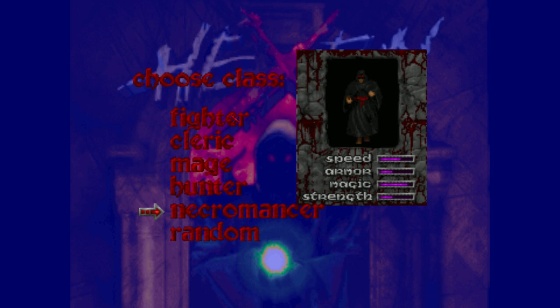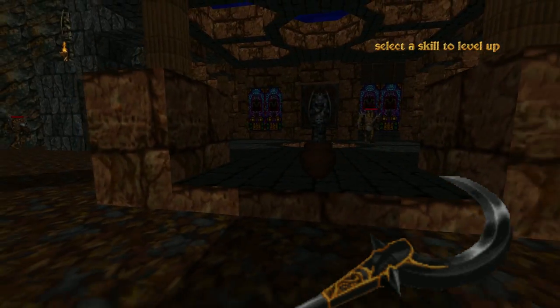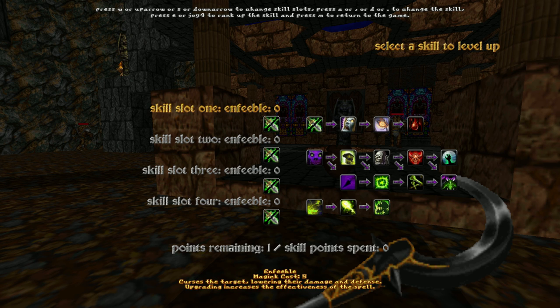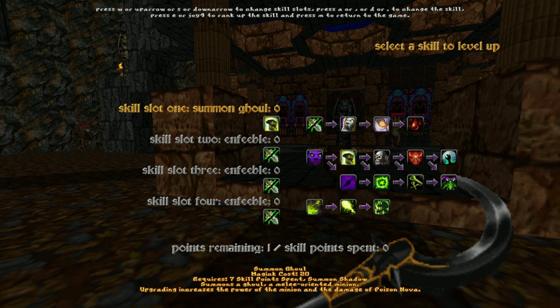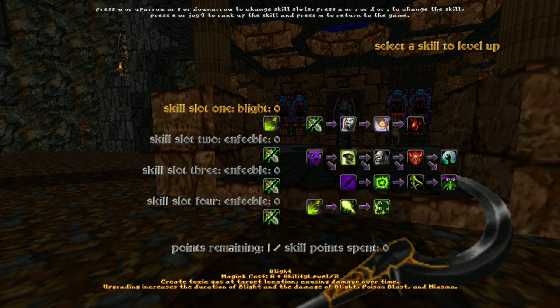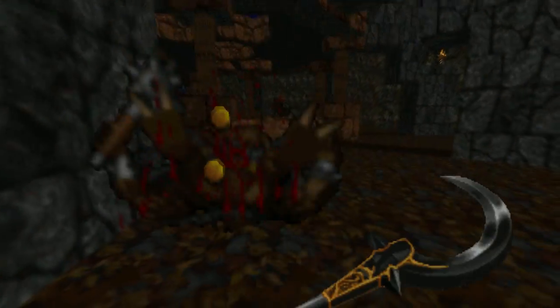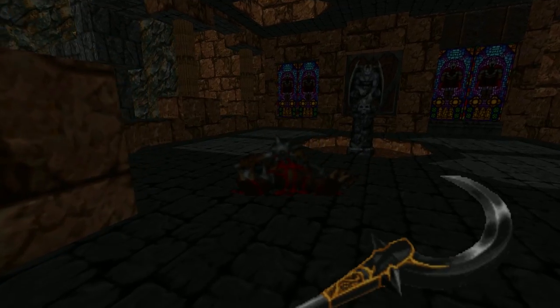Now we can jump straight into the game. I'm going to choose a Necromancer on Initiate difficulty and we're in the game. Freelook is working, WASD is working. Press M and go to the skills section, using A and D to cycle through the skills. When you find one you want, press the activate button to assign the skill — for me that's E. Just for fun I'm going to go with Blight instead of minions and shoot this enemy. So Hexen is working.